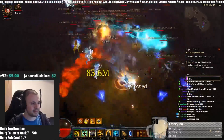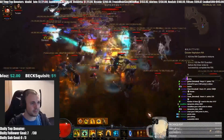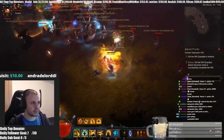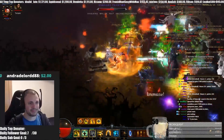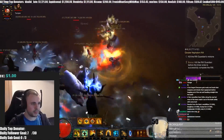You kill everything off and hope for a good conduit or pylon spawn. You can see here I managed to get all of the elites to one location and get a good conduit, then kill them off with that conduit.